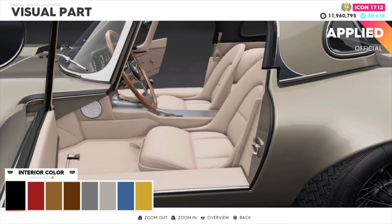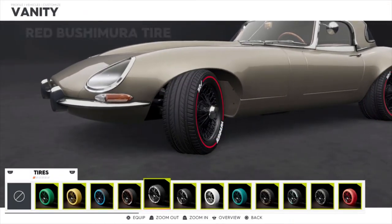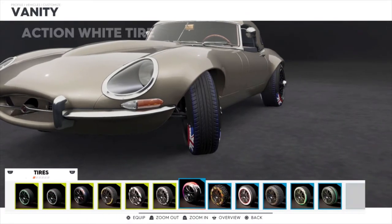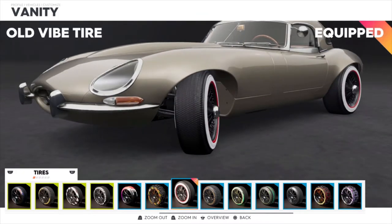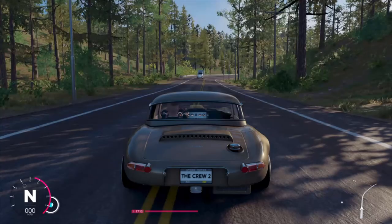Let's do that option. Interior color — I'm probably just going to leave that stock. Obviously if you have vanity items you can throw those on if you own them. For tires, I was going to avoid these to be honest, although that does look pretty cool — let's put that on there. Then let's go drive it and see how this thing drives.